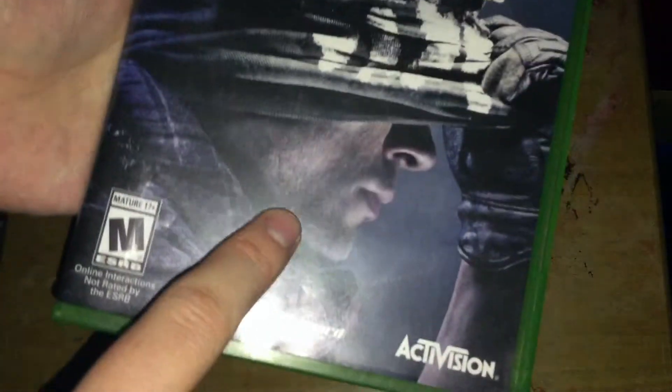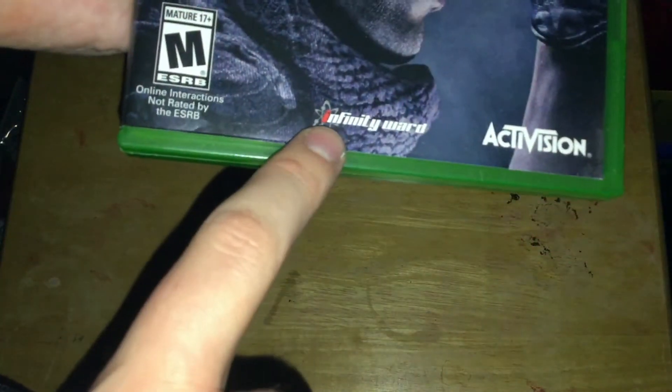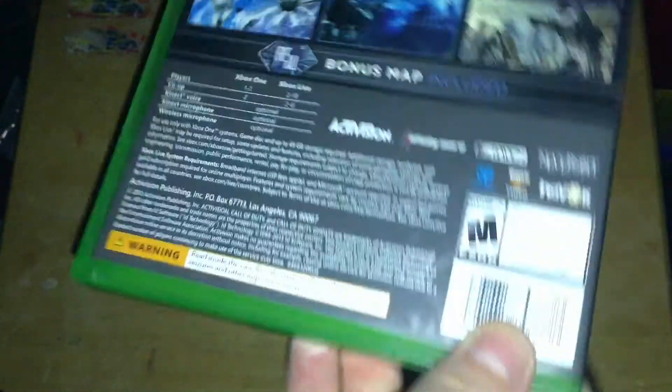Here we go — on the front you have a character right there, the Call of Duty Ghosts logo, rated M, Activision, Infinity Ward. Then on the side, the Xbox One logo and Call of Duty Ghosts.